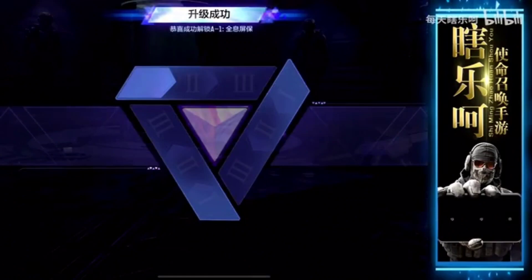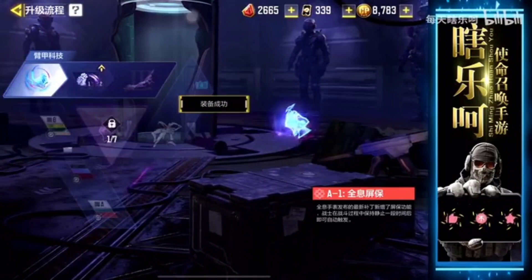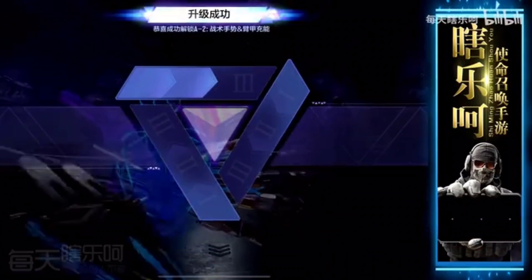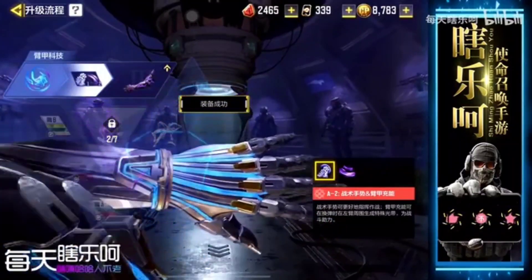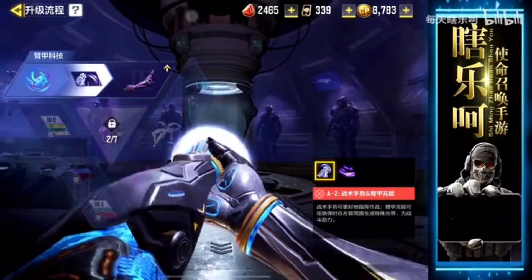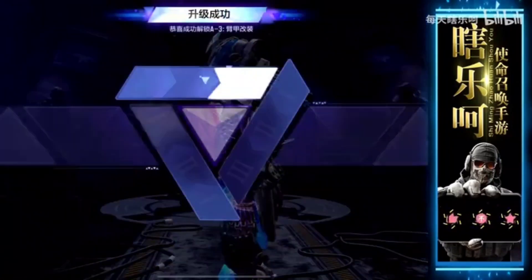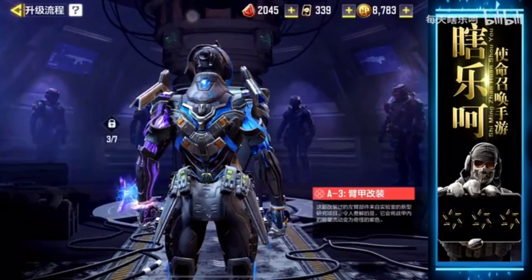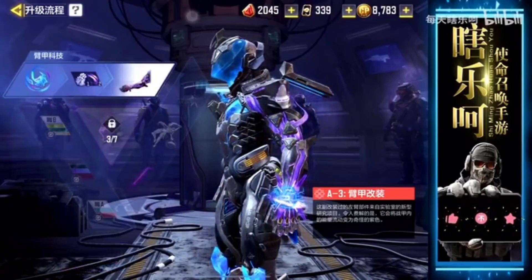Now let's talk about the upgrade system of this character. The upgrade system is divided into 3 parts, and every part is divided into 3 levels. You have to completely upgrade the first part before proceeding to the next. The first upgrade is called Arm Tech Upgrade. In this part, you can unlock your AR watch and special effects. The FPP emote can be unlocked on the first level of the upgrade. The third upgrade of the first level gives you a customizable right arm for your Spectre T3 — it looks visibly different.